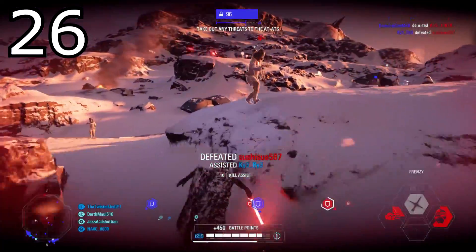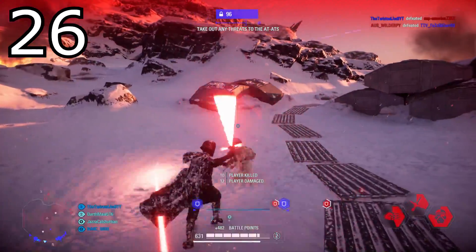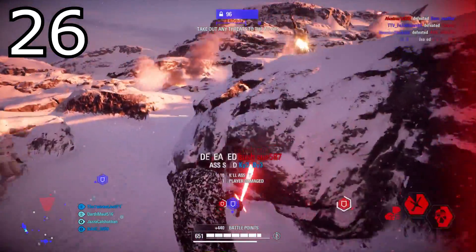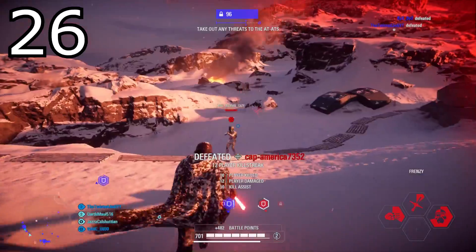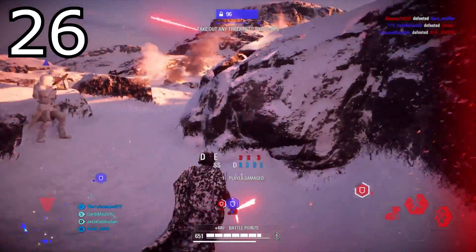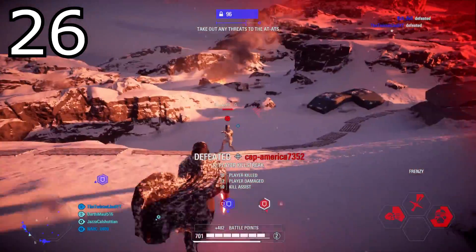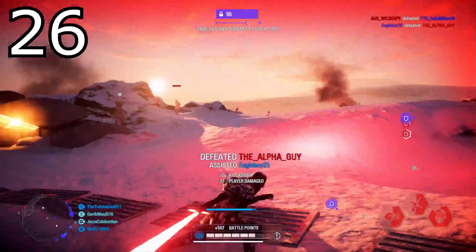Tip number twenty-six: the diagonal dash towards infantry when playing a lightsaber hero will mess with their aim. Whenever I play a lightsaber hero and need to close the gap, I do two diagonal dashes — diagonally right then diagonally left. This messes with the infantry's aim so they don't have a straight shot at your head. If you're sprinting in a direct line towards them, mix it up — you'll survive that much longer.